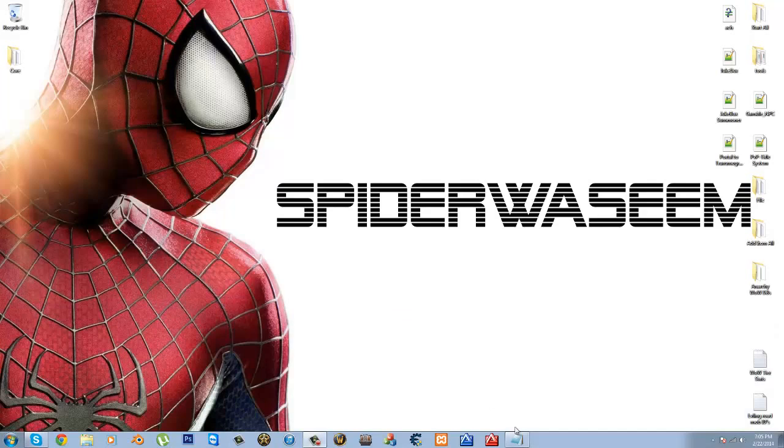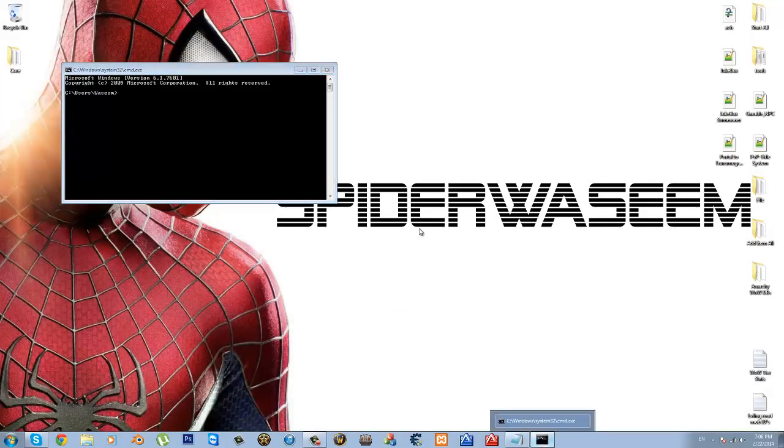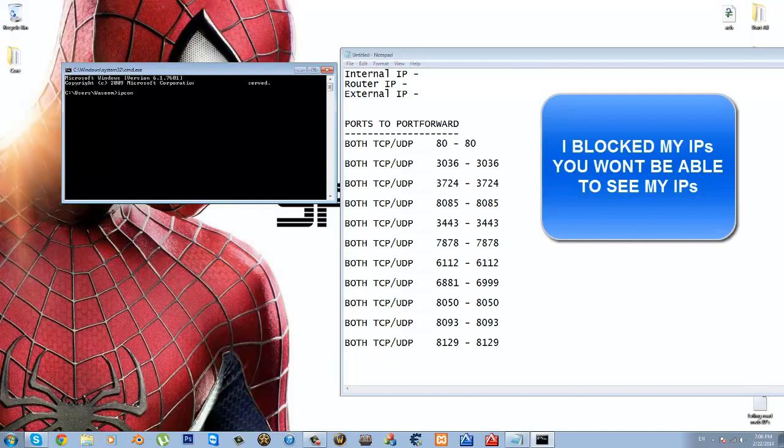So the first thing you have to do is go to CMD, and you're going to be looking for three different IPs. These are going to be the IPs you look for: the internal IP, router IP, and external IP. To find this, in your CMD, just type in ipconfig.